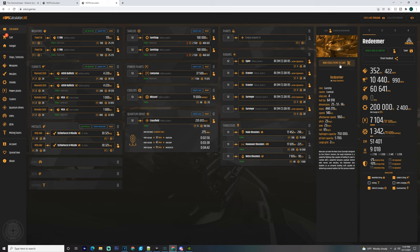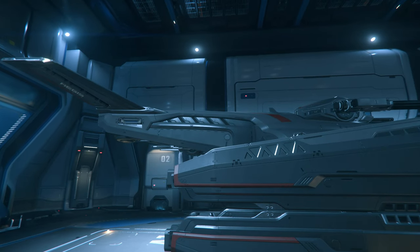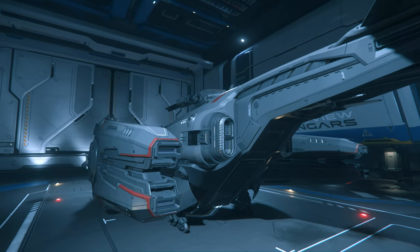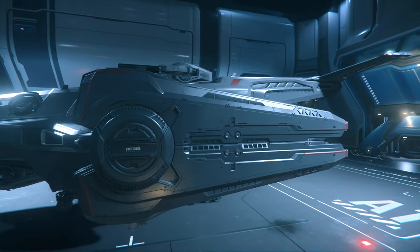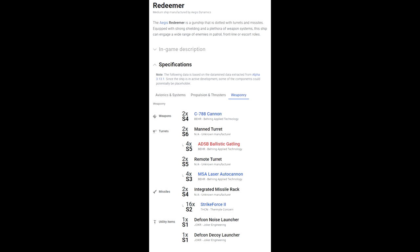If you look at it, the Redeemer has about half the firepower of the Hammerhead and is roughly a quarter of the size — the Hammerhead is 112 meters and the Redeemer is about 51 meters. If you've flown both, you know how much of a slug the Hammerhead is. The Redeemer is nimble and quick by comparison. These stats will change over time, but right now the Hammerhead is a heavy gunship and the Redeemer is more of a medium gunship.